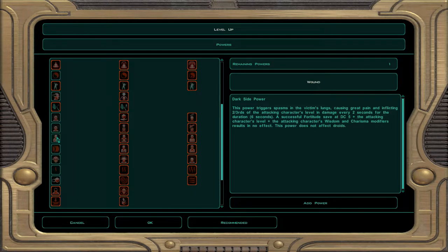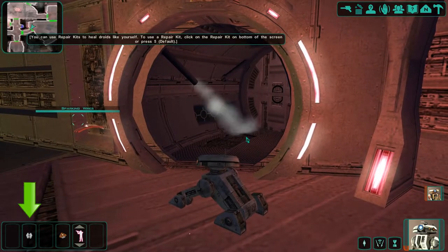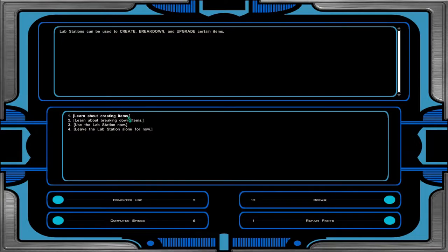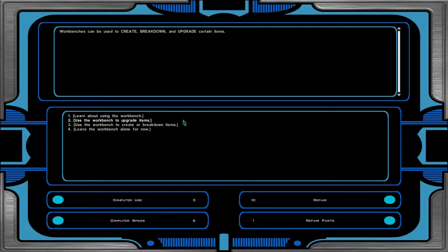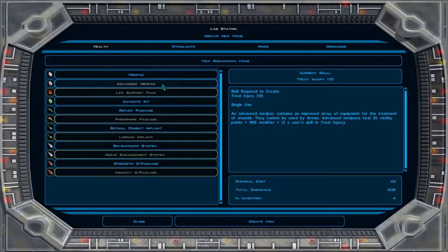Mind trick, for example, unlocks the force persuade option. My favorite ability is force speed, which you can cast in and outside of combat to greatly improve your character's movement speed. You also have usables for health recovery, temporary stat boosts, protective shields, etc. The game actually has a crafting system, albeit a fairly simplistic one. Throughout your travels, you come across chemicals and components. Chemicals can be used at lab stations to craft health items, stimulants, mines, and grenades, while components are used at workbenches for crafting upgrades, weapons, shields, security tunnelers, computer spikes, parts, and repair kits. Repair kits are basically med kits for droids. Lab stations and workbenches also allow you to break down items for chemicals and components, respectively. Your ability to craft items depends on your medical and repair skills.